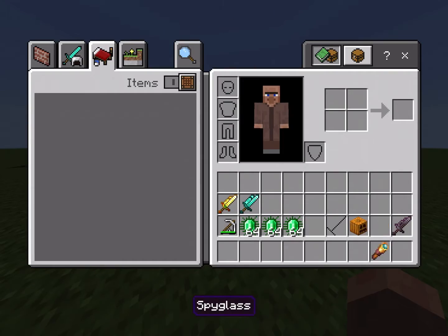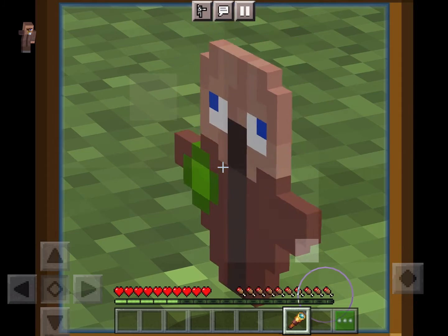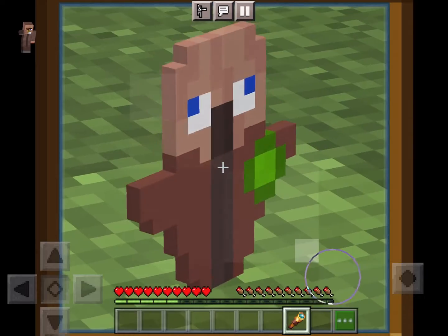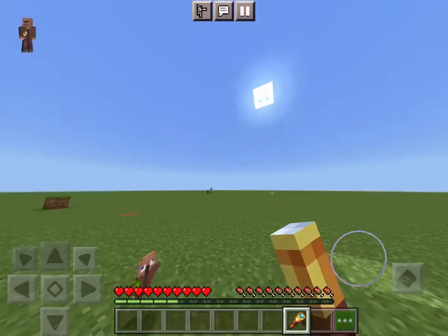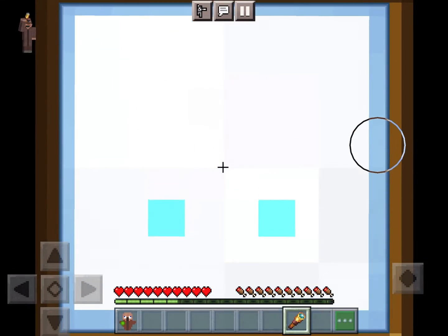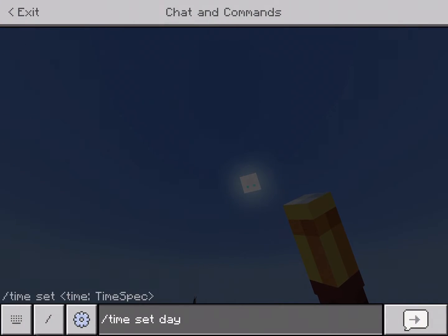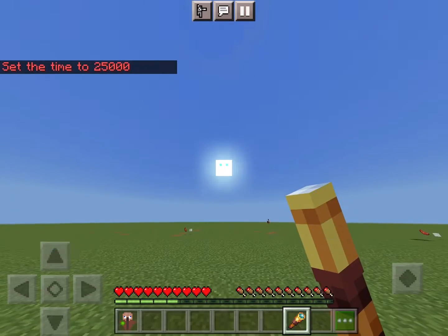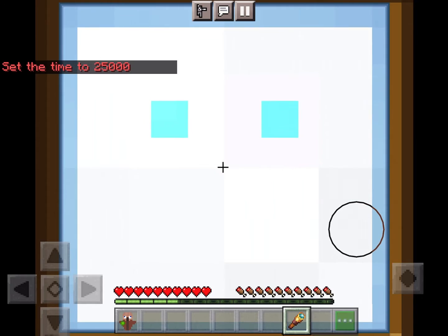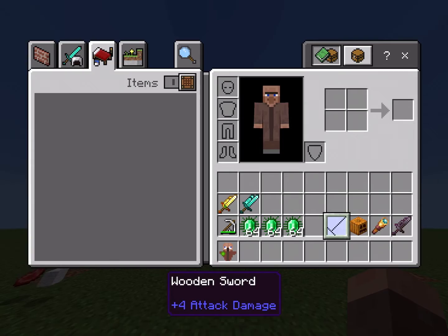Okay, next up we have one that also came out quite nice — the villager totem. This is just a re-textured totem, but I got the little emerald badge, I got my robes, I got my big ol' nose. Like, if the sun eyes and a nose — it had a nose earlier. What? It had a nose earlier. I'm not crazy, am I? It has a nose. What the heck, it had a nose. I promised you it had a nose.